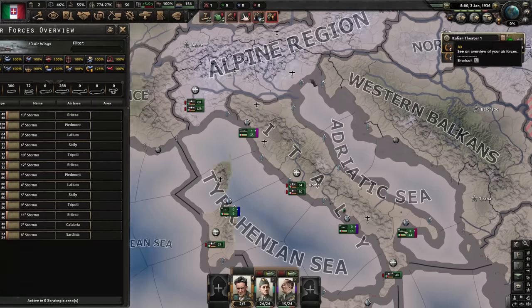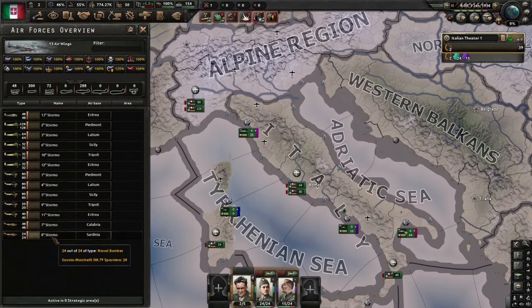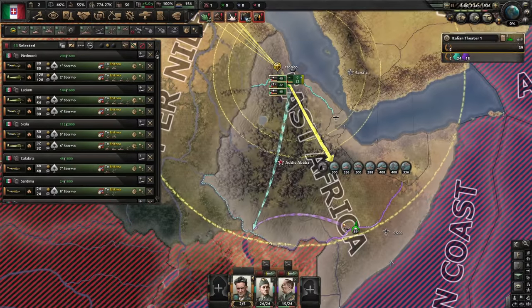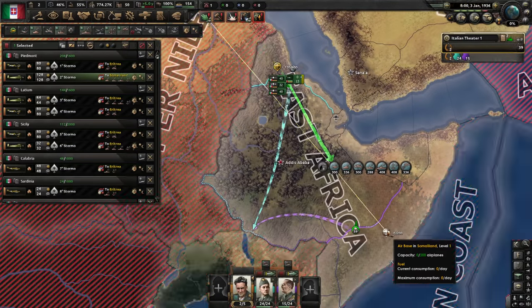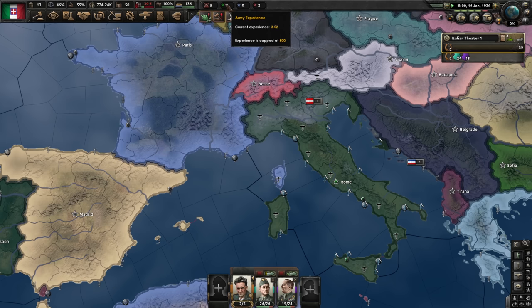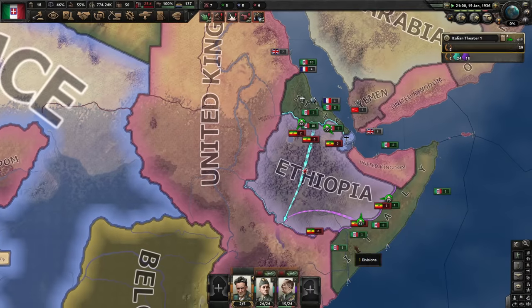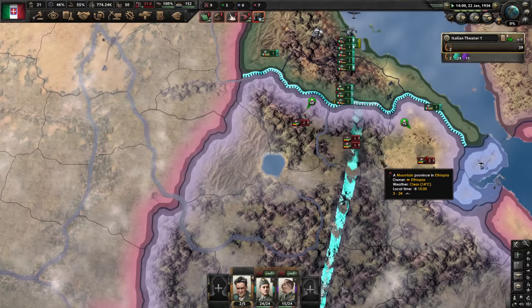Speed the game up. Unpause. I do have an air force — I could use it to speed things up in Ethiopia. Hopefully we won't lose any planes because I'm gonna need them for France. Once we're done with the war in Ethiopia, we'll start training new troops. Cool thing about this war is we get a steady amount of army experience from the very beginning. I could micromanage but I'd rather not. Let's just trust our generals.